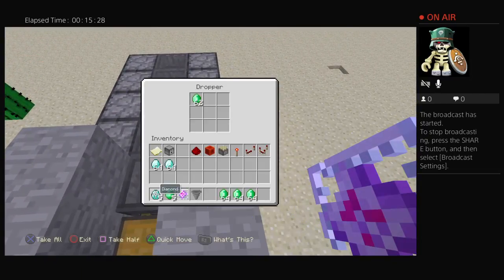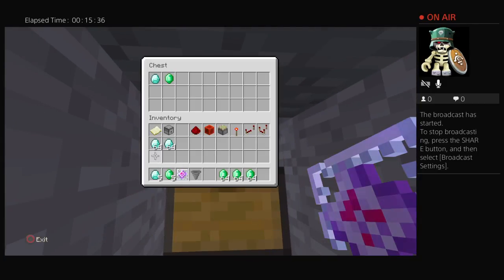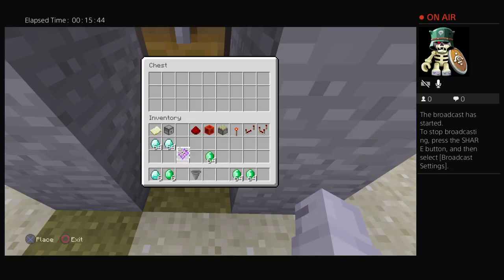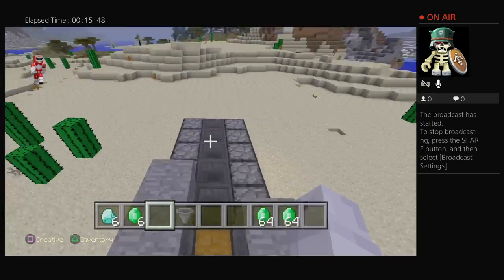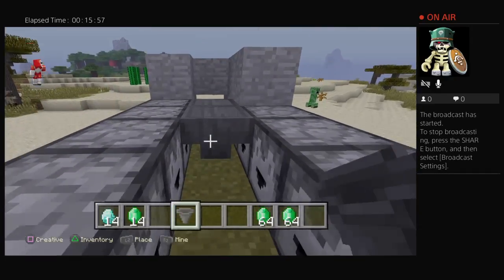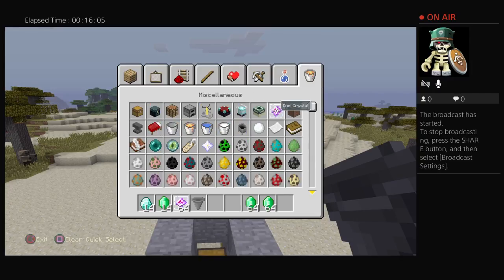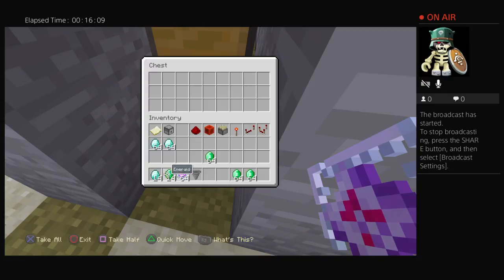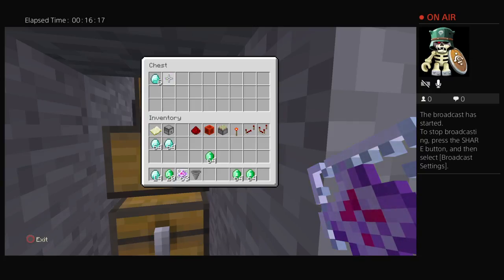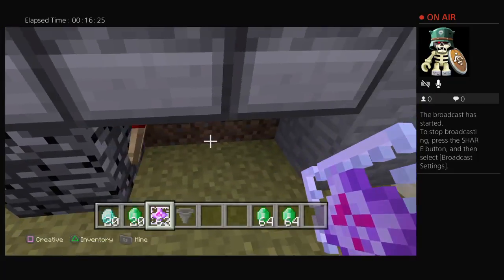Something went wrong again. Oh, it doesn't look like anything went wrong — wait, it went wrong again. Let's try this again. This isn't normal, this isn't supposed to be happening. Maybe I placed something wrong. Oh — it got stuck, this one wasn't placed right. Like I said, every little detail has to be perfect otherwise this thing does not work. I already had emeralds and diamonds in there. There we go — that's pretty much how you do it.